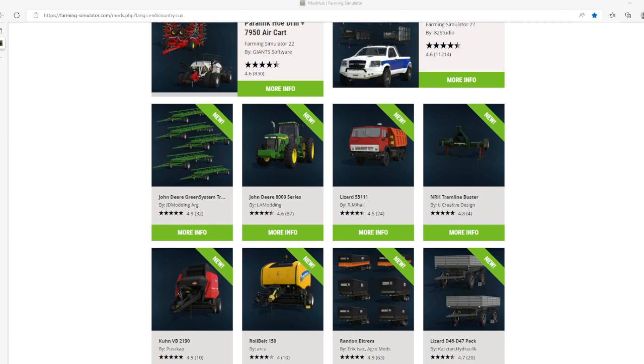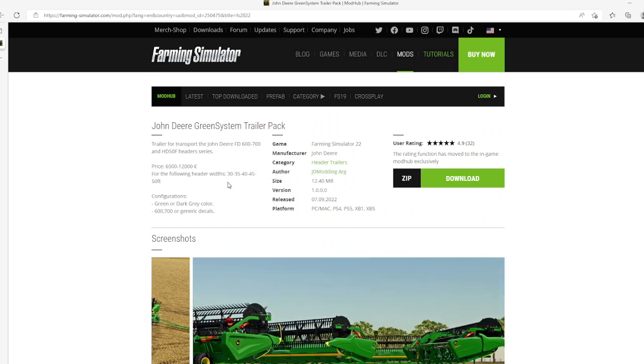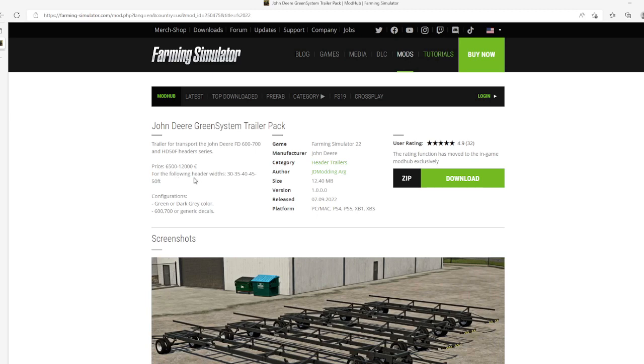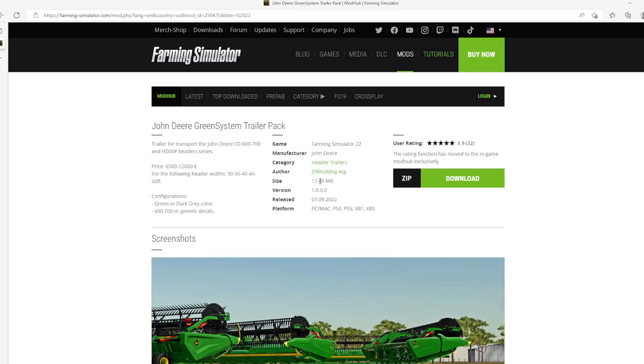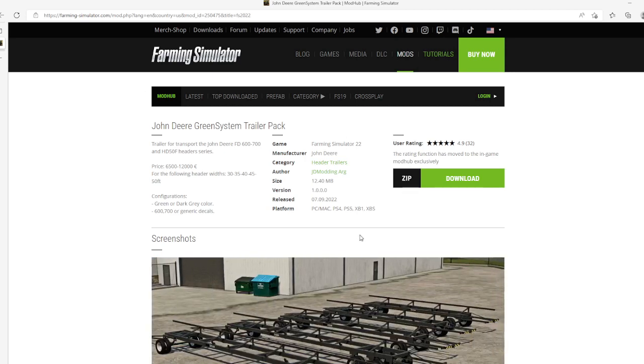The very first mod is the John Deere system trailer pack, under the category header Trailers by JD Mon. This is a trailer for transport of John Deere FD 600, 700, HDF, HD 50-foot header series. Price is $5,500 to $12,000. Width options: 30, 35, 40, 45, 50 feet. Features 50 player configuration, green and dark gray color. File size is 12.40 megabytes, version 1.0.0.0, released 7th of September 2022, available for PC, Mac, PlayStation 4 and 5, Xbox One and Xbox S, rated 4.9 stars.